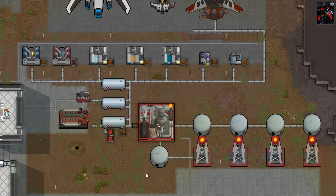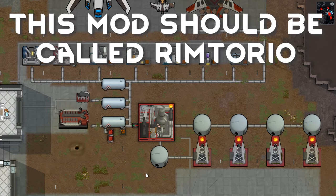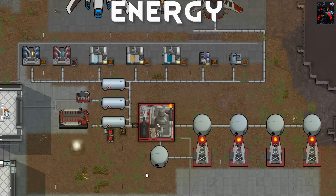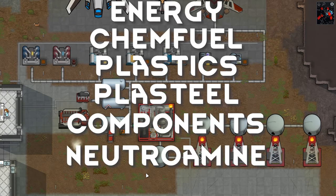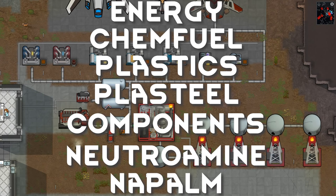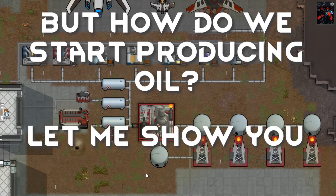Rimefellas allows you to support your colony's growth by adding a sprinkle of Factorio to your world. With it, you can produce energy, chem fuel, plastics, plasteel, components, nutrimene, and napalm — all by harnessing the power of oil. But how do we start producing oil? Let me show you.